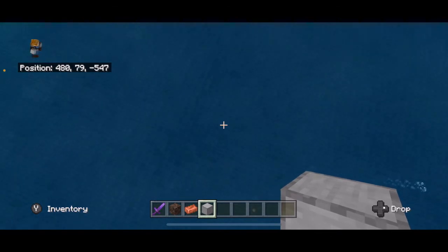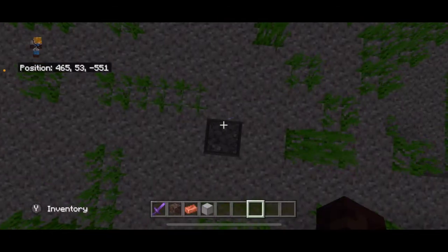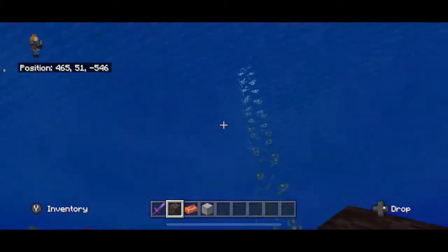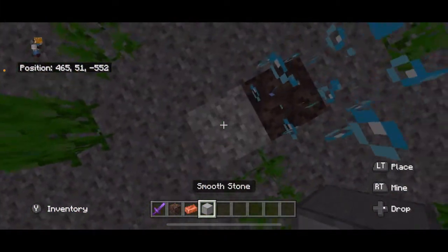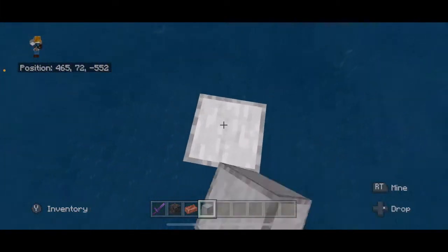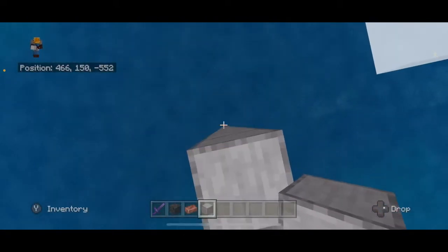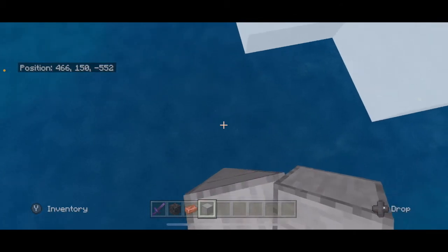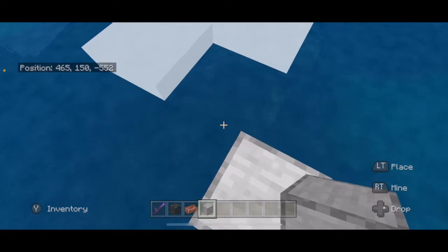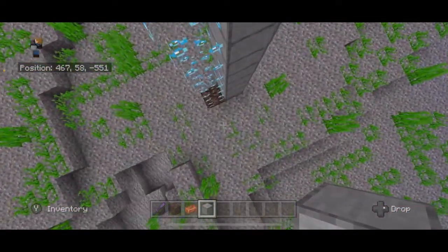What we're going to do is swim down to the ocean floor — you need to be out in the ocean. Break the floor and lay down some soul sand; we're creating a bubble elevator. Next to the soul sand, build up a column all the way to level 150. That makes it far enough away that stuff down there starts to despawn, and fish and squids up here will spawn.